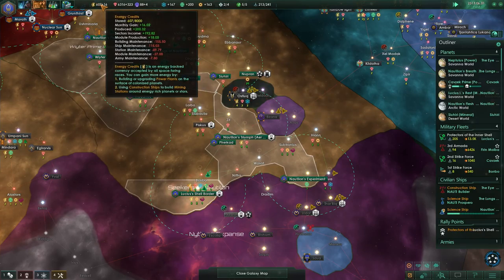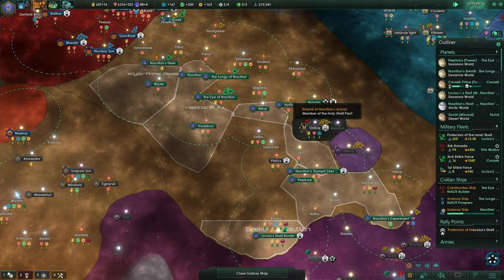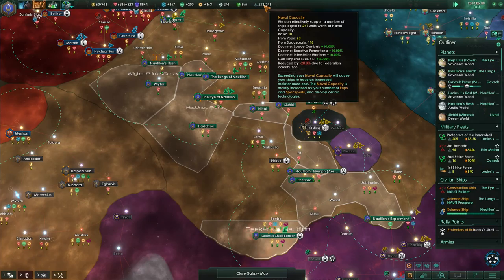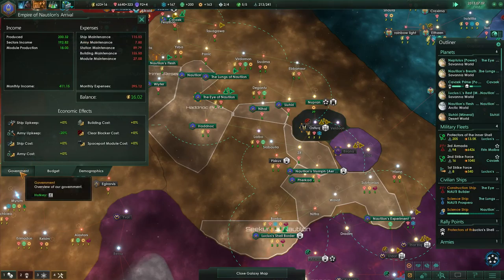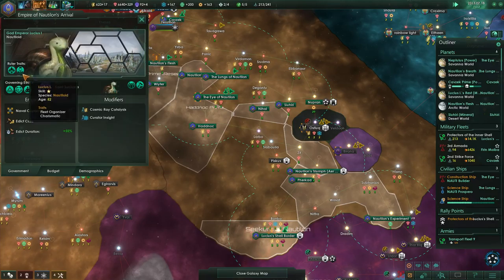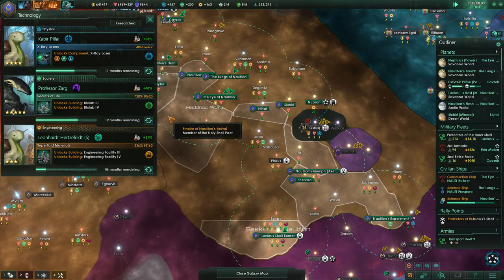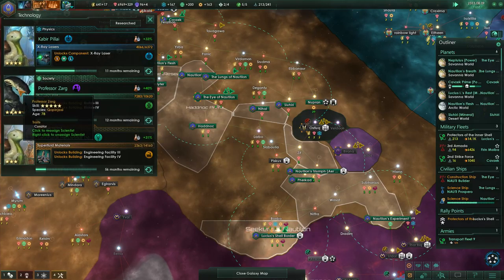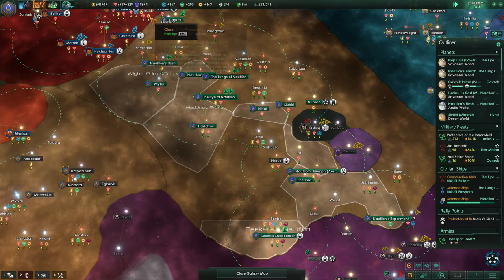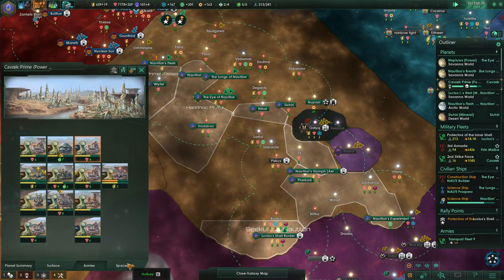I'd like to keep the military academy here. I'd love to build some armies on Kavzak. Now we're back to good energy credits without losing too many minerals. Maybe we can fill up the Protectors of the Inner Shell to full naval capacity — that would be great. Lucius is 82 already; I hope he lives for a little while. We might need this naval capacity still. We might also need a new Professor Sarg. Let's hope the curators live for a long time.